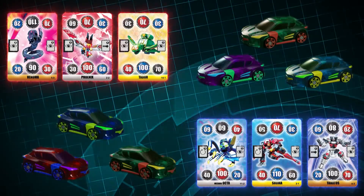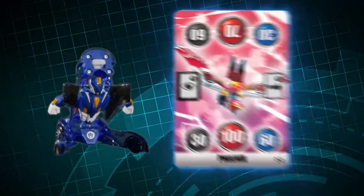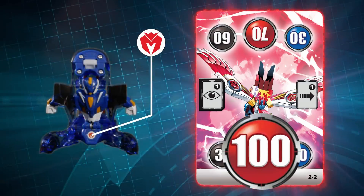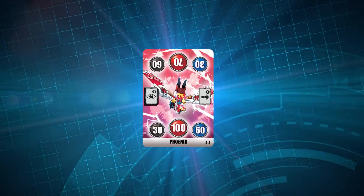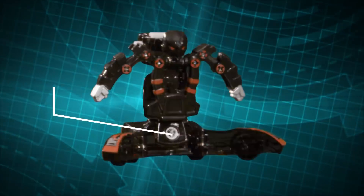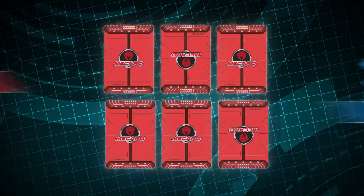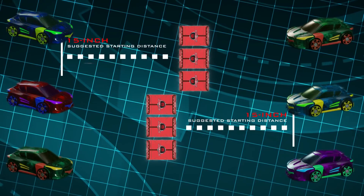Each player picks three cards and three McCardimals to deploy on the field. Cards are worth different values depending on the faction of the McCardimal that activates them. For instance, a blue McCardimal scores 60 points on this card while a red McCardimal scores 100 points. Every card is different and so is every McCardimal. The secret faction color is located on a sticker inside the McCardimal. Players should place cards with high point values for their McCardimal's faction face down in the center of the table, offset like so. Each player must also pick three McCardimals to place on their starting line.